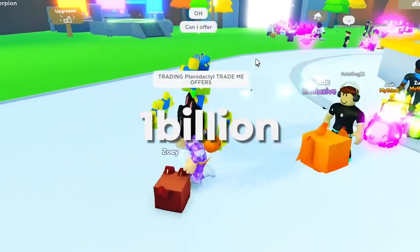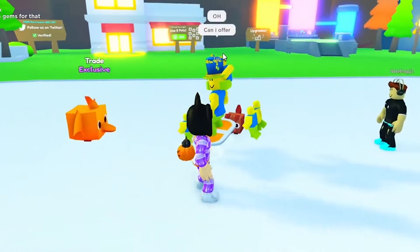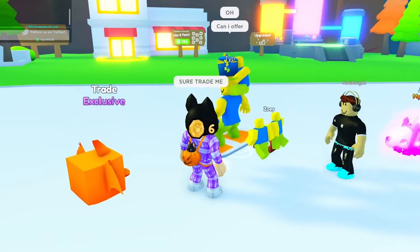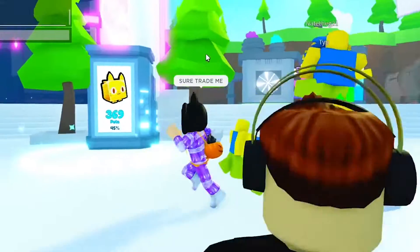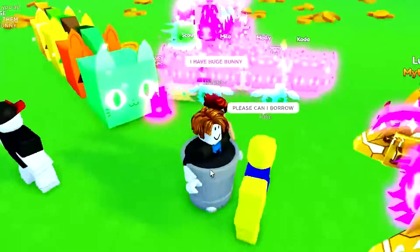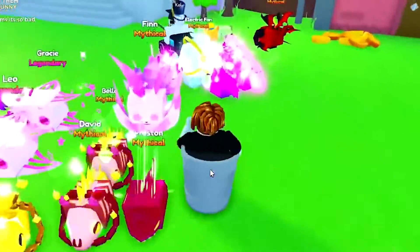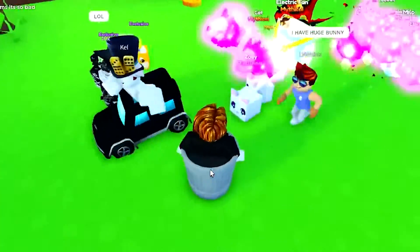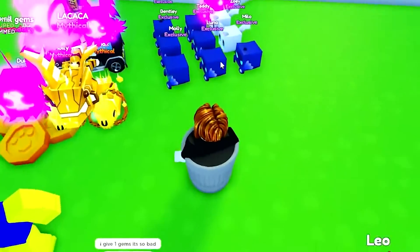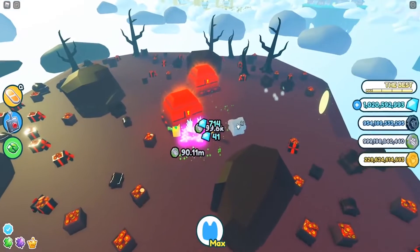Next, at number 2 we have "1 billion". This code was added to Pet Simulator X because the game managed to reach 1 billion visits. The code was released on November 13, 2021, making the code about a month old. Despite that, it is said to still be active to this day. Redeeming this code will grant you a total of 5 triple coin boosts, which will really help you in progressing through the game faster. Coins are one of the most important currencies in the game, and getting a boost for how much coins you earn will really come in handy.